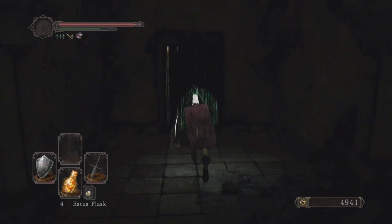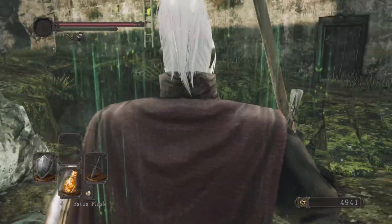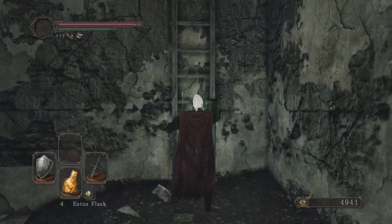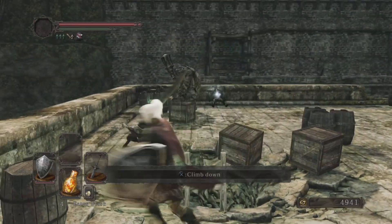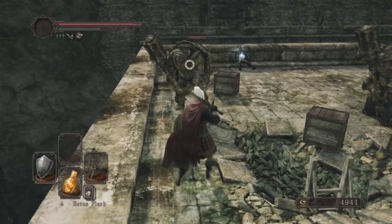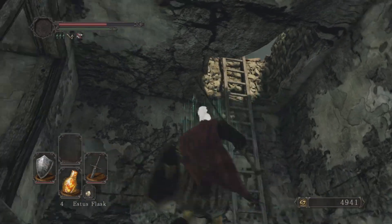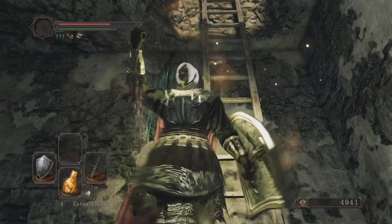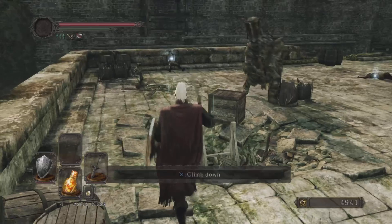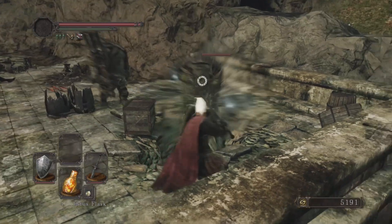We've got another torch, which is great. Coming out here we may get invaded — although we're hollow, so I'm hoping not, because the invader here is just annoying. What we can do is run straight over to the doorway and go straight up. There are going to be a whole bunch of enemies up here. If it gets too overwhelming with a second one in the mix, just drop down the hole. All right, he's gone — definitely using this hole to our advantage.